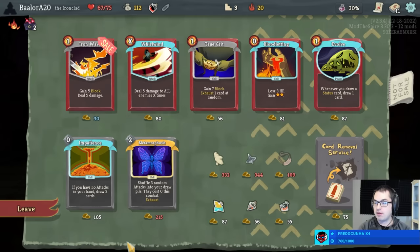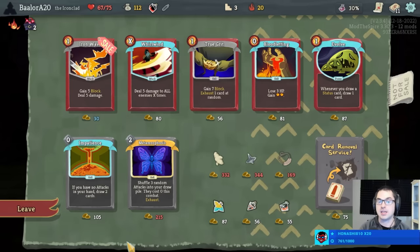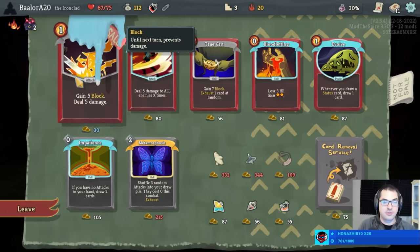Is the first rare relic that we're presented with the option that Nyao would have given us? Yes, but not the first one we see in a shop — just to be clear. Shops pull differently than other relics do, so the first rare relic we see outside of the shop is what our start would have been. Bloodletting makes that Blood for Blood real good. I'm also eyeing Evolve going into Slime Boss later this act. Iron Wave for 30 gold is okay.